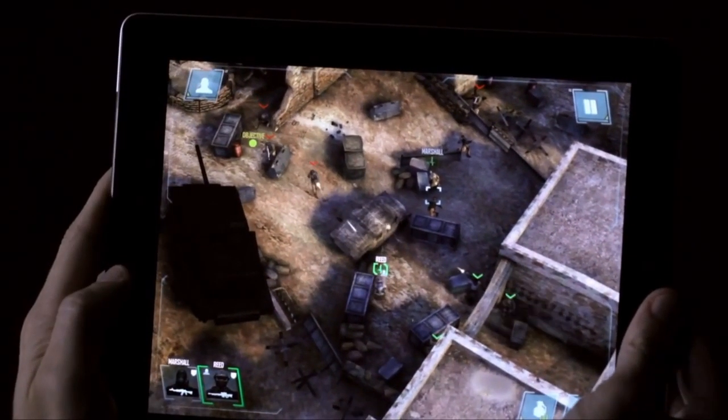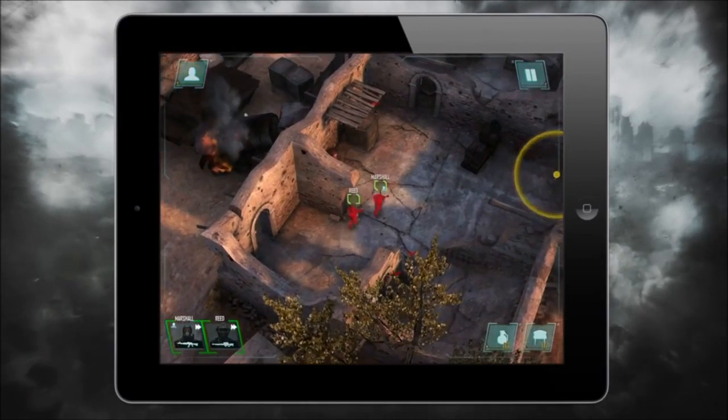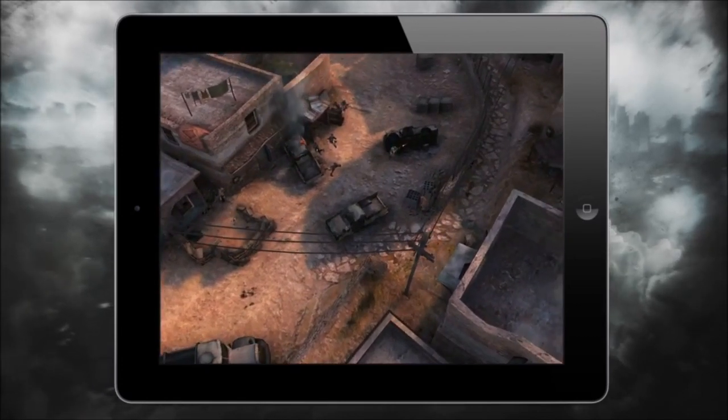We added a drone view which provides a third-person tactical view of the game. You jump out to the third person, you see where everything is around, you see where the cover is, you put your units in place and then you choose the part you want to play in that particular segment of the level.